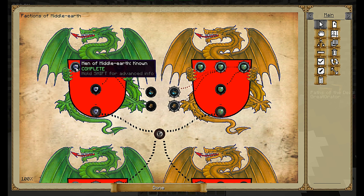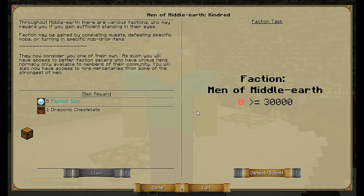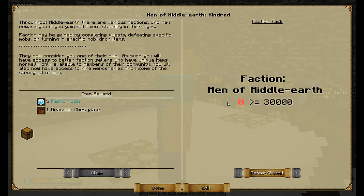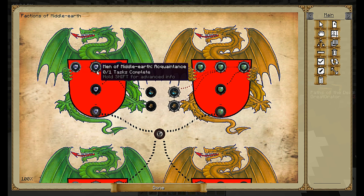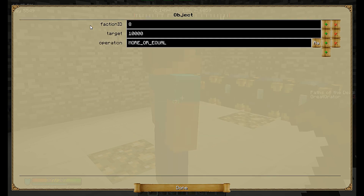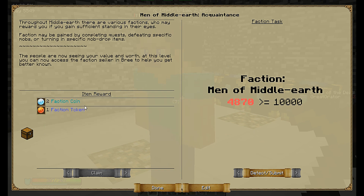For the faction task, same concept: you need the faction ID, which you get from the globals and factions section where each faction has its own ID. Back in the BQ designer, it tracks your current faction level for that faction, shows the faction name and your current points toward quest completion. In the edit task view you set the faction ID, the target amount, and whether you want more-than or equal-to. It updates periodically and completes when you hit that amount.